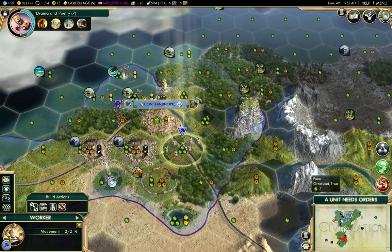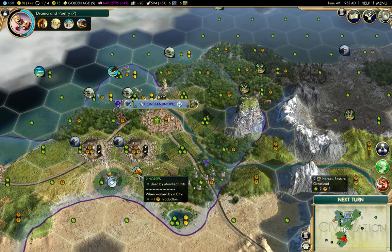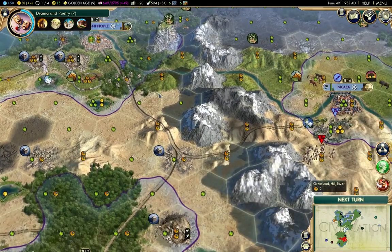Three turns left on Machu Picchu, so there's a good chance I'll get it. But I could still get sniped, so that would be annoying. I'll just build improvements around Constantinople here.